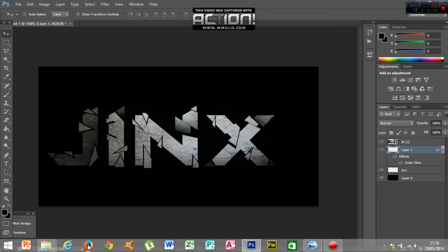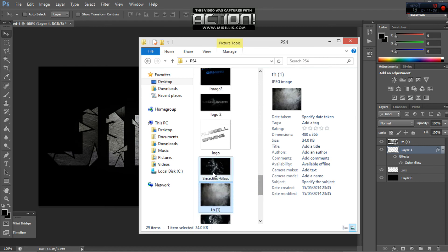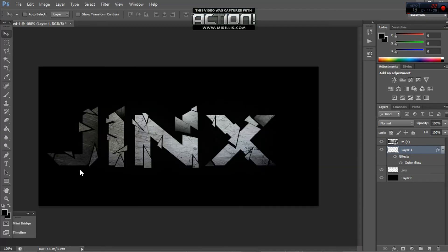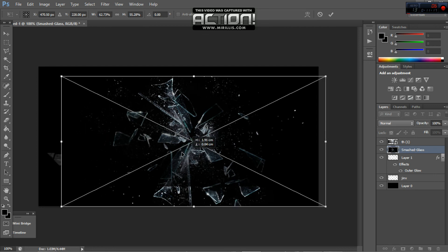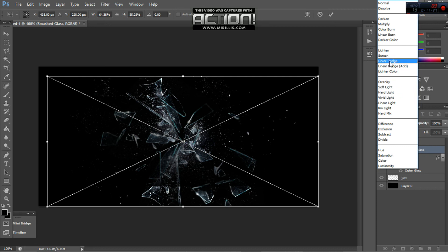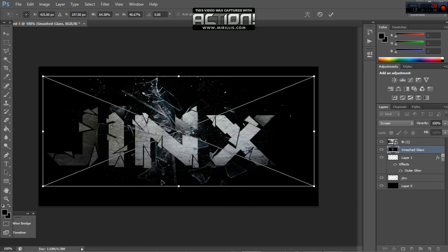Then go back into your photos and get the smashed glass image. Drag that in as well. You want to get it roughly the same size as the other one, and make sure the middle of it is in the middle of your text. Then go back up to the blend mode and click Screen — and as you can see, it's there. Then you can just adjust it like that.